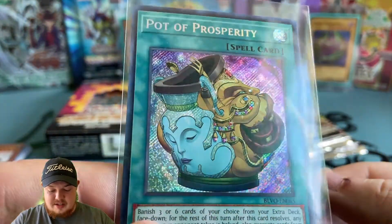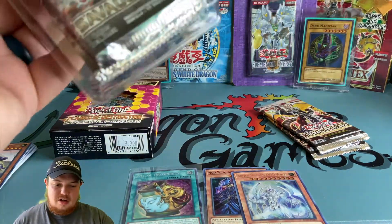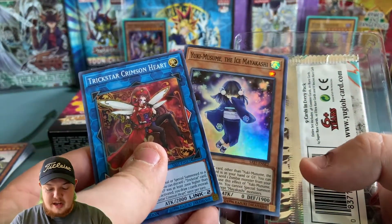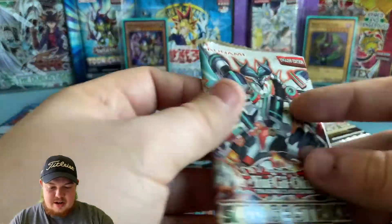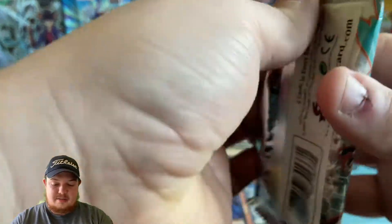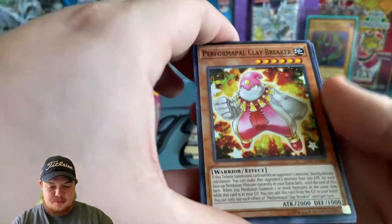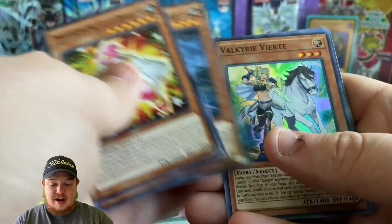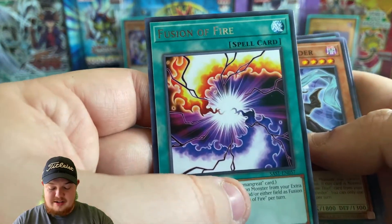Since we pulled that, let's go ahead and open the Savage Strike special edition and see if we can get the Boral Sword — that's the goal today, pull all three. Here are our two promos. Let's go ahead and open these three packs. Come on — Formal Pal, Clay Breaker, Salomon Great Guard Dragon, and Valkyrie.